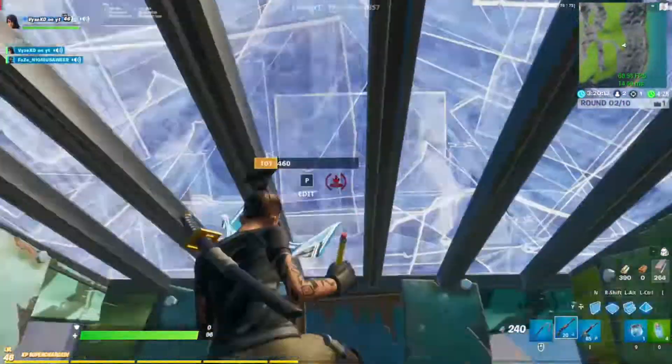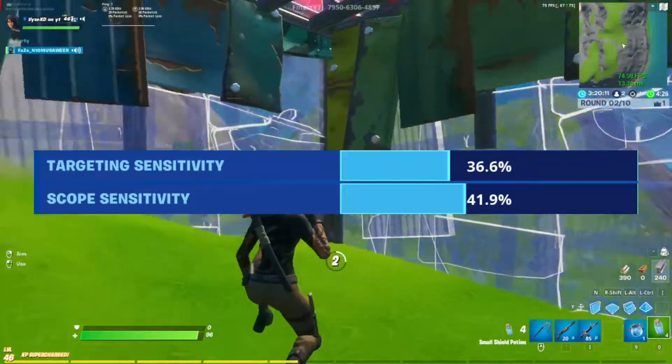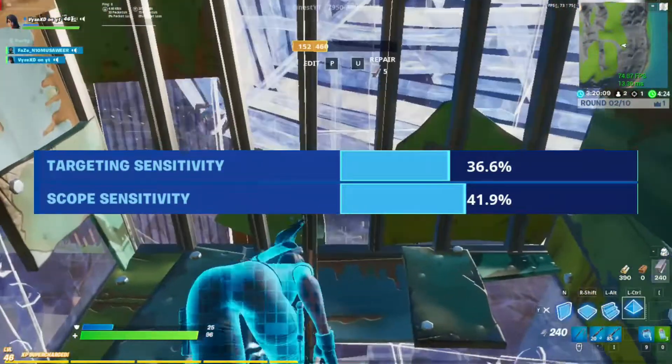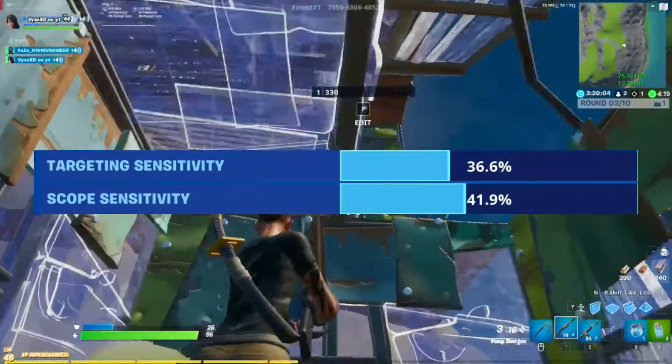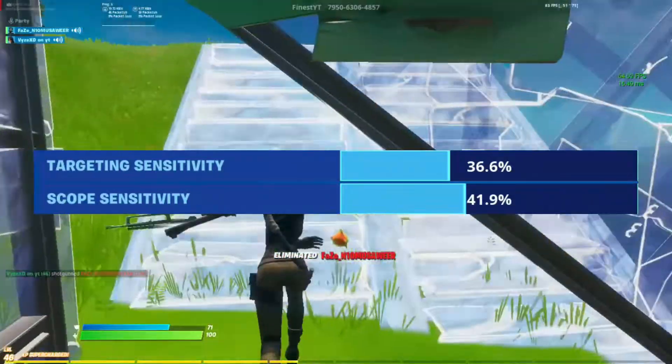When it comes to ADS and scope sensitivity, I recommend putting your ADS anywhere between 20% and 50%, and then put your scope sensitivity anywhere between 5 and 10% higher than your ADS sensitivity.